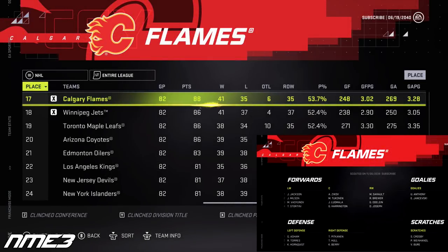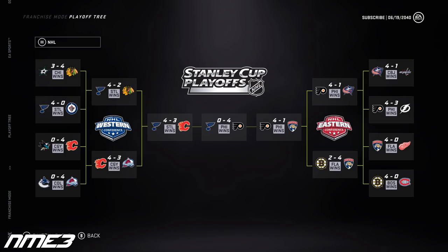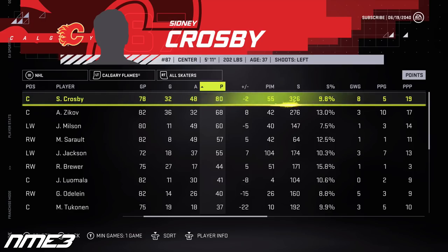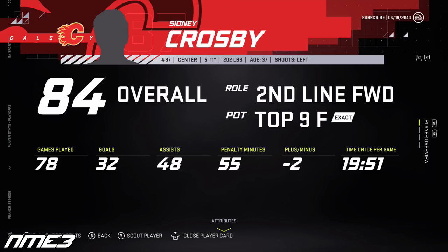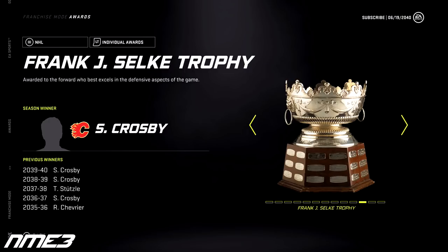Finally the Flames are back in the playoffs after finishing 17th in the NHL, and this time they don't disappoint. Calgary went all the way to the Western Conference Finals where they lost just one game shy of the Stanley Cup Finals to the St. Louis Blues. Crosby is still producing at 37 years old, finishing with 80 points after scoring 32 goals and 48 assists. In the playoffs he was solid with 6 goals and 10 assists for 16 points in 18 games. He drops to an 84 overall and wins another Selke Trophy.